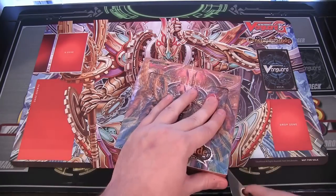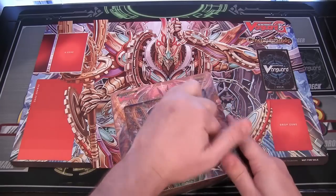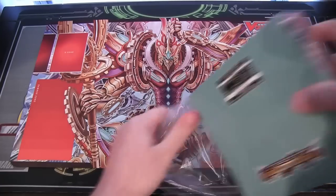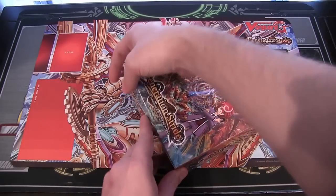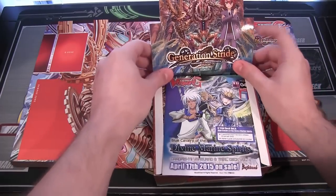I got this from Big End Collectibles, where I get everything, so be sure to check them out — link in the description. It's where I get all the Cardfight stuff for Cardfight openings, Weiss Schwartz and Buddyfight and everything too. They are still doing that where when you buy something from them, you get 5% back as in-store credit, so you can use it for other stuff too — pretty cool.